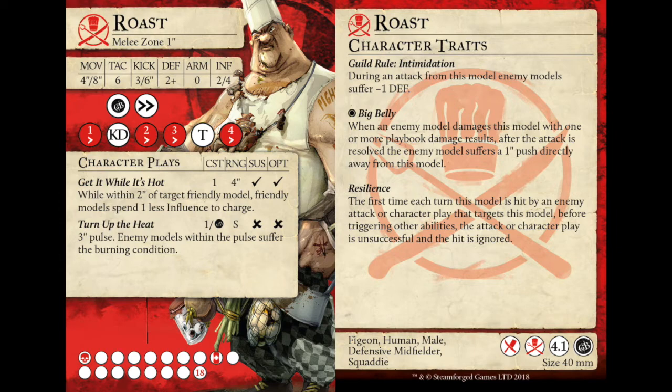His playbook: he's got a momentous 1-damage result, lovely when you're surrounded by the owner with Ox. A knockdown and a guild ball on 2 - low access to knockdown, fairly nice for butchers, it's not something they revel in, Truffles being the only model in the Guild with a momentous knockdown. The guild ball symbol on 2 is the first access to their character plays, which can also be purchased for 1 influence to Turn Up the Heat - a 3-inch pulse where enemy models within the pulse suffer the burning condition. Love a pulse, no need to roll.